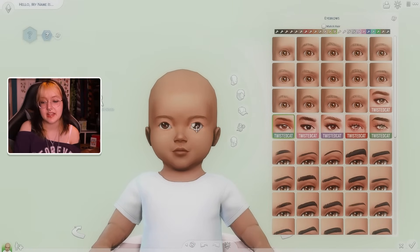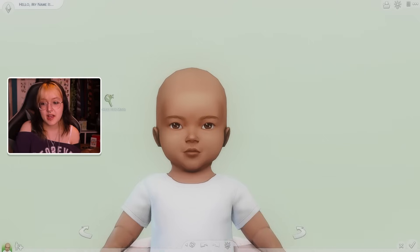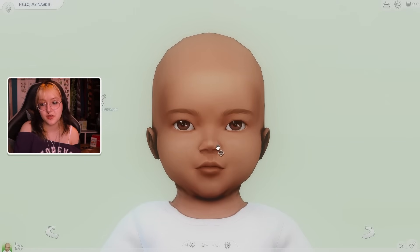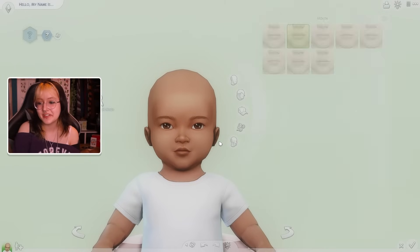Maybe if we go for blonde it looks slightly less weird. So if you don't already know the toddler to adult challenge: you take an adult sim, age them down into a toddler, do all their facial features, move them around, and then age them back up into an adult - they tend to look very odd. The change between infants and adults is very drastic, and the ability to move things around when sims are this young is pretty much impossible.